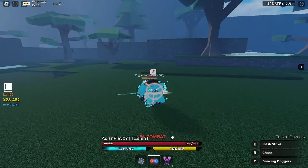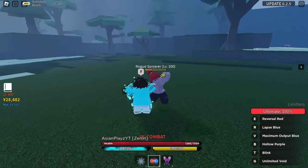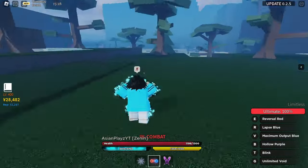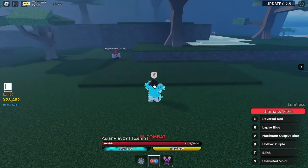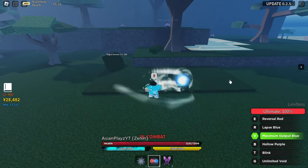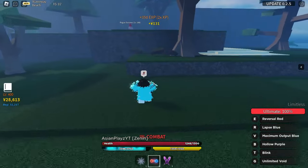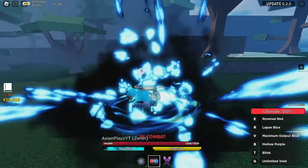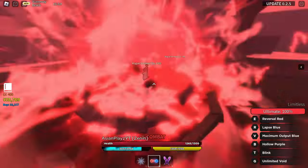So the next skill is Maximum Output Blue. It is basically a skill where a magnetic ball spins around you, collects all the NPCs nearby, and smashes them onto the ground. Basically a blue ball which is very magnetic and has a very huge AoE, collects all possible nearby enemies and smashes them to the ground.